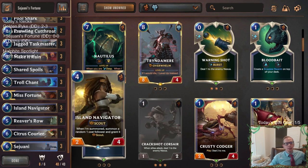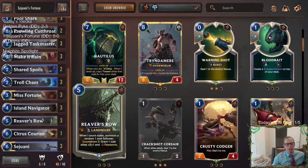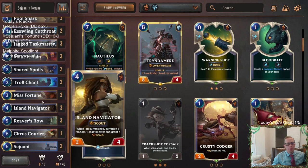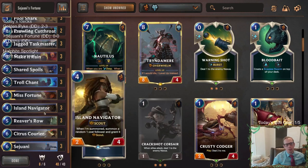We'll also have Island Navigator in here, which is perfect for two reasons. One, it makes a one-cost follower and gives it Scout. So that one could have Scout and Fearsome with Island Navigator. But then also it's going to be a Scout unit for Misfortune, so we can get multiple attacks in one round for Misfortune. That works out really well.